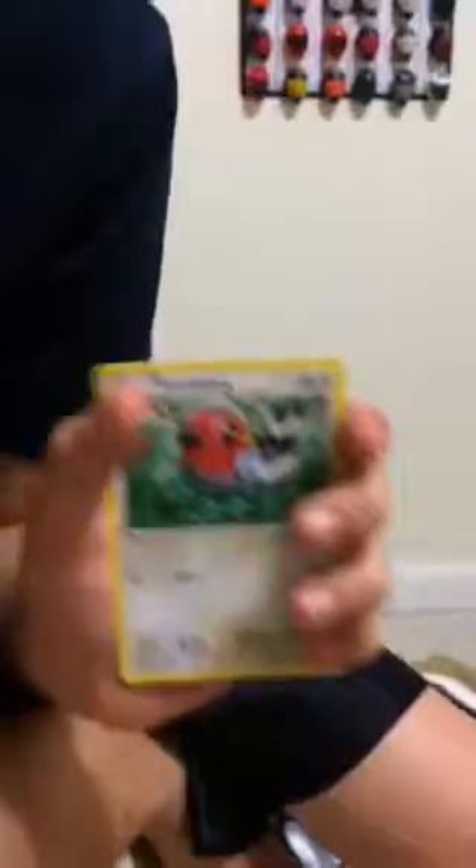Alright. Captivating Pokepuff. Tangrowth. Pokemon Ranger. Mankey. I don't know how to say that one — Manectric. Sneasel. Hoppip. Fletchling. Oh, that thing's so cute. Reverse holo is a Nidoking — that's really cool! Its ability is called King's Palace.